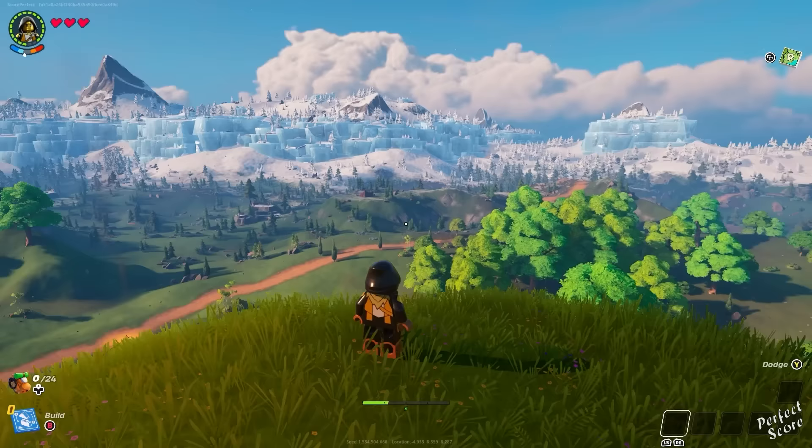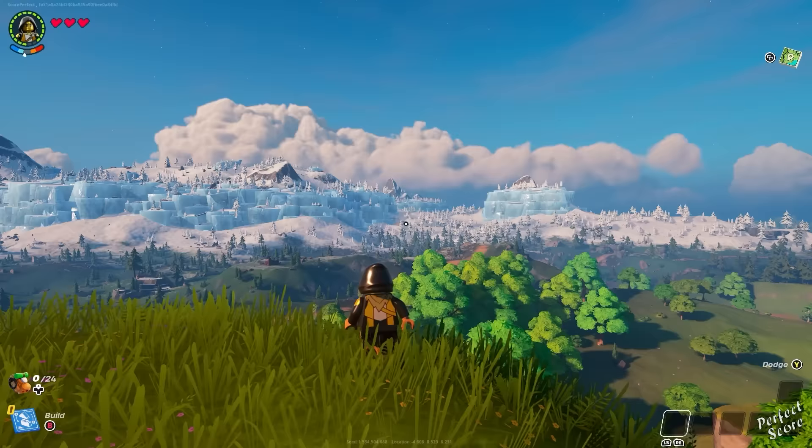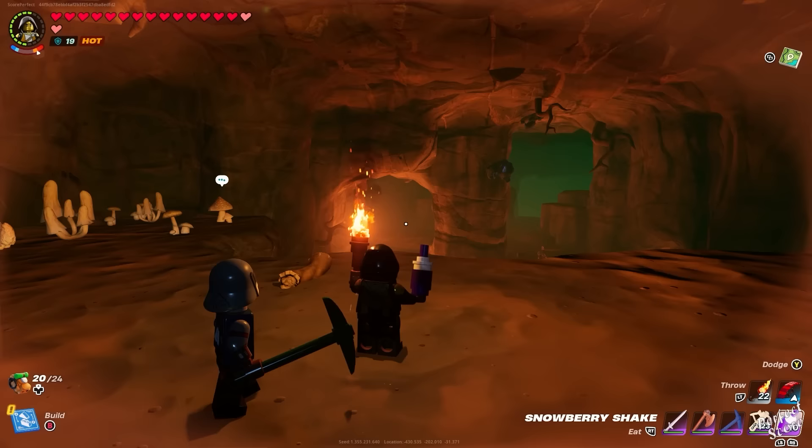Finding caves can be a challenge. The way I do it is go to high ground and look for something that resembles a turtle shell — all caves have the same look, just different locations. Also keep an eye on your map, because as you're exploring, caves will be marked on it even if you haven't entered or seen them.